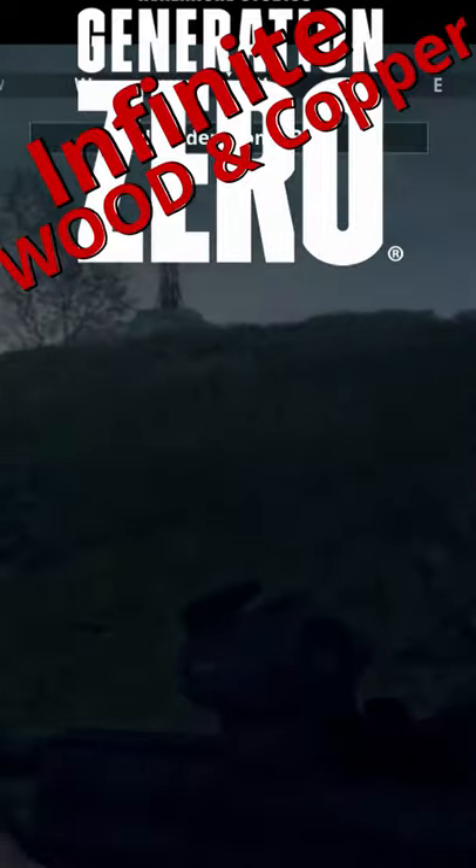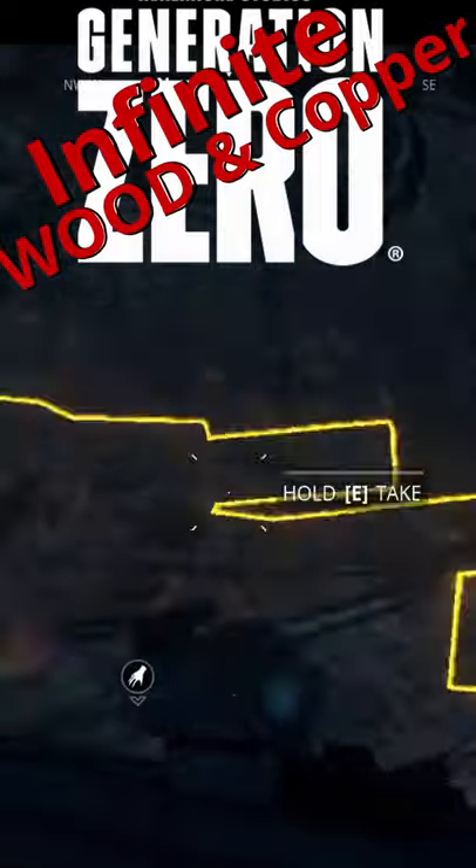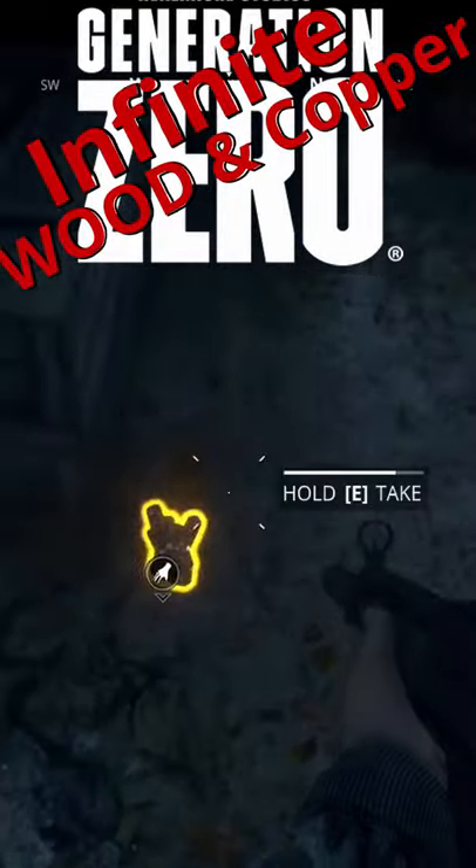Then head over the hill by the roof here for this last stack of wood and a little bit of tungsten if you need it, then fast travel away and then back and do it all over again.